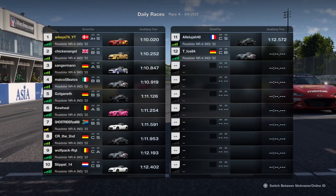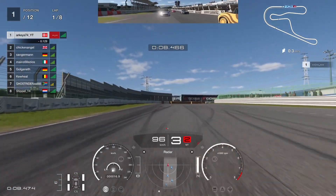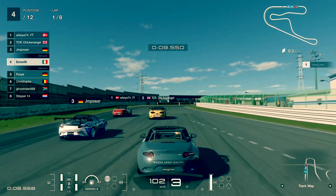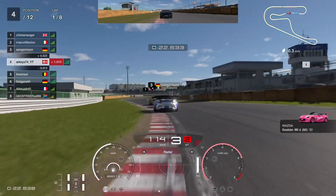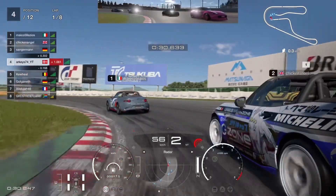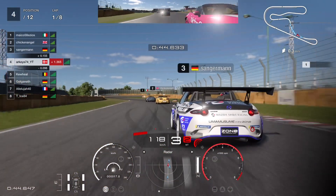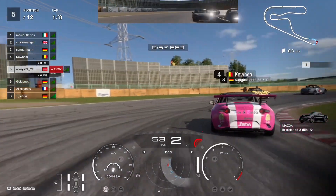I'm starting on pole position in this one with Chicken Angel behind me. We could be up for a good race, but someone had other plans as we come into turn one. I'm trying to make it around the outside, but someone just sends it on Chicken Angel, bumps into both of us and barges his way through. Looking at the replay, you can see he's just aiming for the back of Chicken Angel's car — a nice push into him and just carrying on. Into the hairpin, he just sends it up the inside on Chicken Angel, shoves him out of the way, and takes the lead.